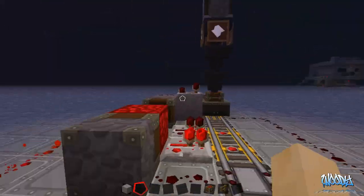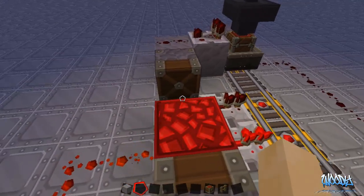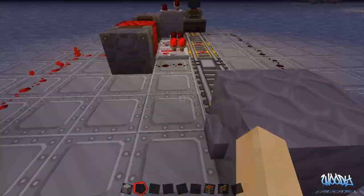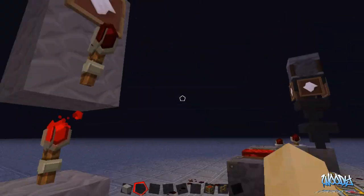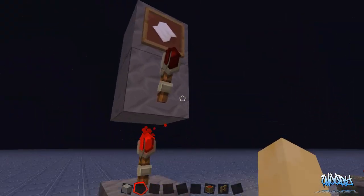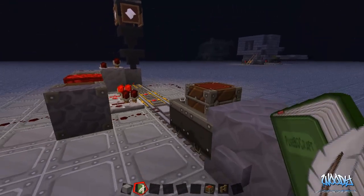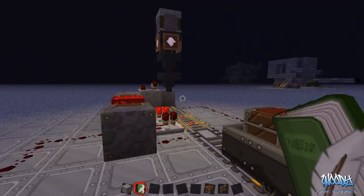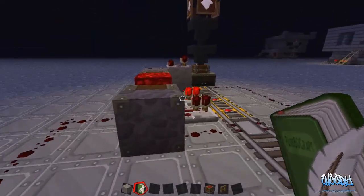After you send the signal for the cart to come, it's going to send this RS latch - back and reset this. There you go - it resets because we're receiving our mail. We take our mail, there's the bad letter we got about the breakup - couldn't even tell me like a man. And then we just send it back and it hits the detector rail again, but it doesn't do anything and we're ready to go again. This is really simple.